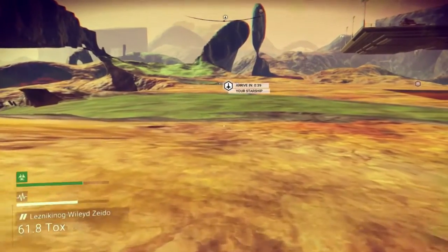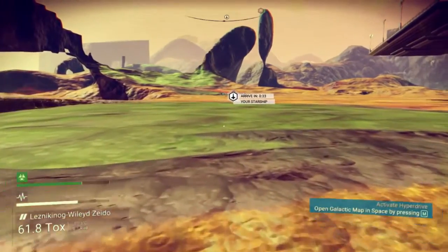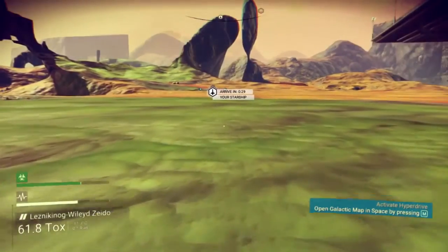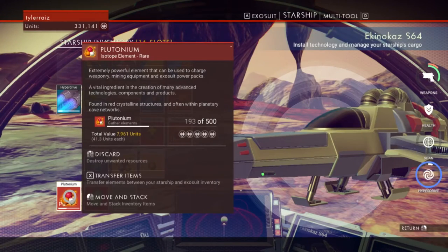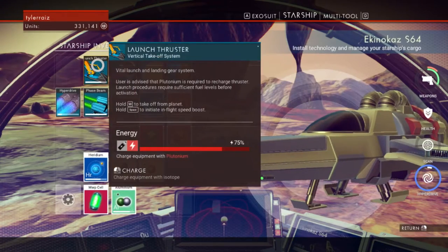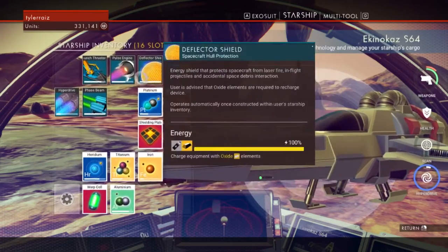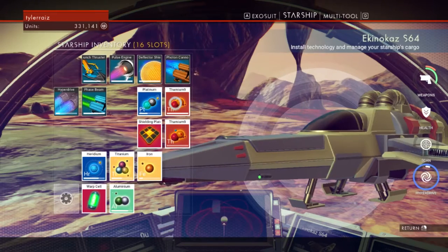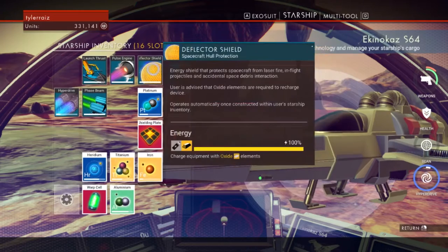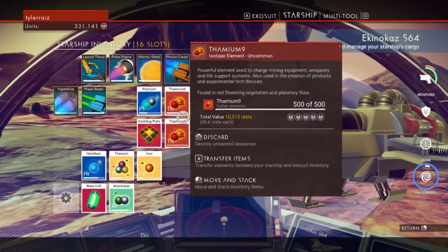What I really want is a more robust economy. I always say that — in Elite Dangerous, the thing I didn't like was that the economy sucks. Here also, the economy isn't entirely sure to be robust. I'll take the plutonium, that could be useful. Let me recharge some of the stuff here. I could supercharge my warp drive but I'll hold on to that warp cell for now.